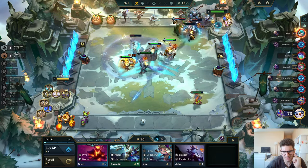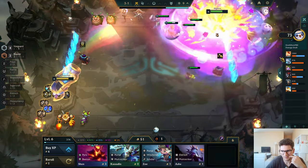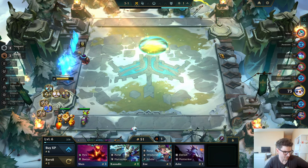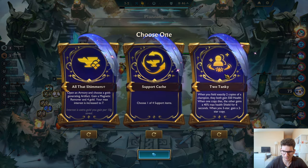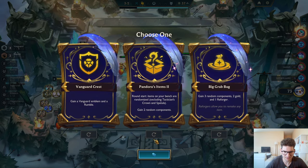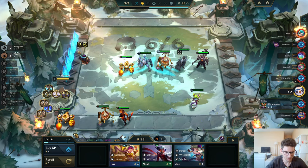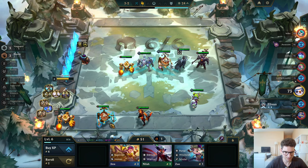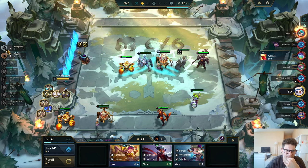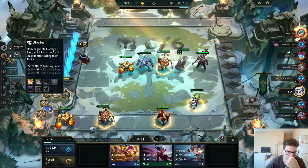Mordekaiser is on the back line like a beast. I got this guy pretty easily. Ramble dealt a lot of damage there. Too tanky! Holy freak — we're playing giga blaster! Going six vanguards with four blasters — this makes sense, kind of. This makes a lot of sense actually.